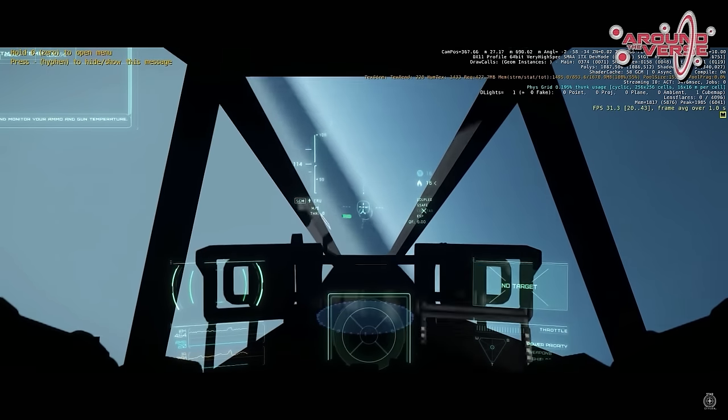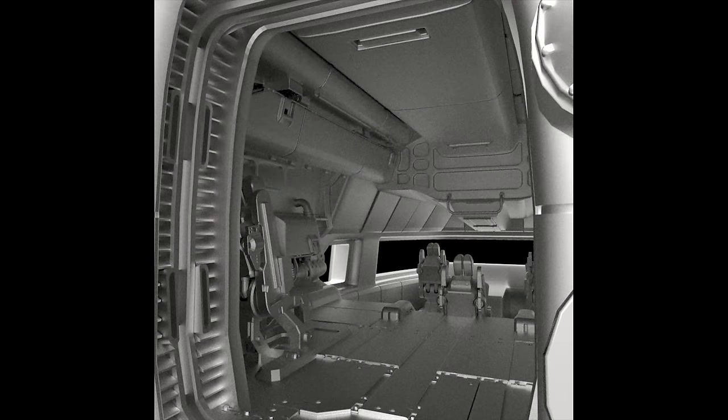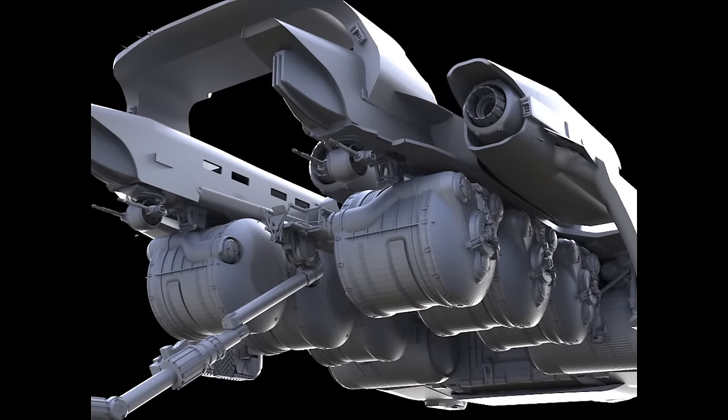Stage 4 is grey box. This is where they start fleshing out the geometry to pretty much its final shape and scale, adding more detailed items like turrets and hardpoints and ensuring they're articulating correctly. They also check that the lines of code used for these operations are working well. CIG uses this stage to test features and the operation of the ship, and by the end of grey box the ship is pretty much close to its final state.